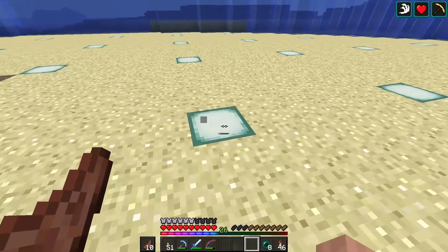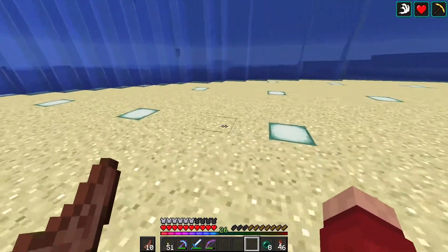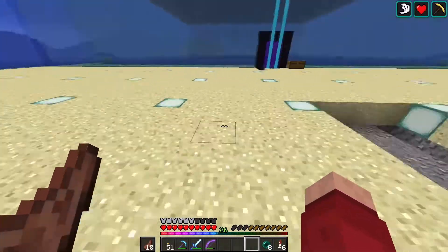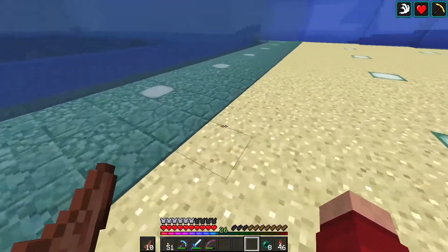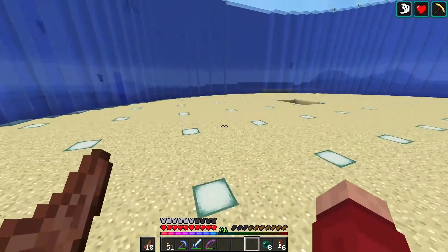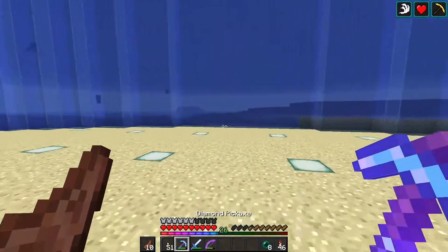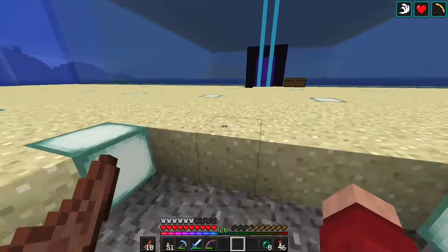Look at this — the sand is all in place and it's all lit up with some sea lanterns. I'm not too sure if we should keep it this way, but we'll see about that. For now, no mobs will spawn here, so I might have to do something over here as well. I'm not too sure if they can spawn somewhere here, but I don't think so, so that should be good.